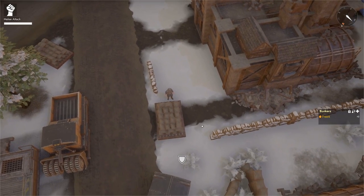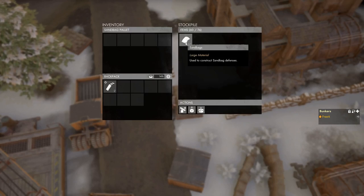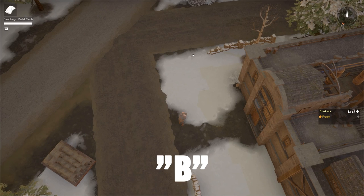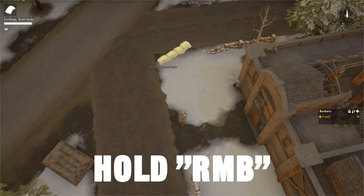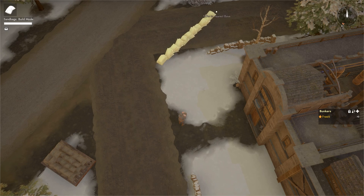To build a sandbag wall, first we need a sandbag. Come to the sandbag pallet, press E to open it, click on one of the sandbags, and assemble it on your shoulder. Move to roughly where you want to build your sandbag wall and press B to open the build menu, then select sandbag cover. Below your aim point is the starting point of your sandbag wall. Hold down the right mouse button to adjust orientation, then left-click to confirm the start point.